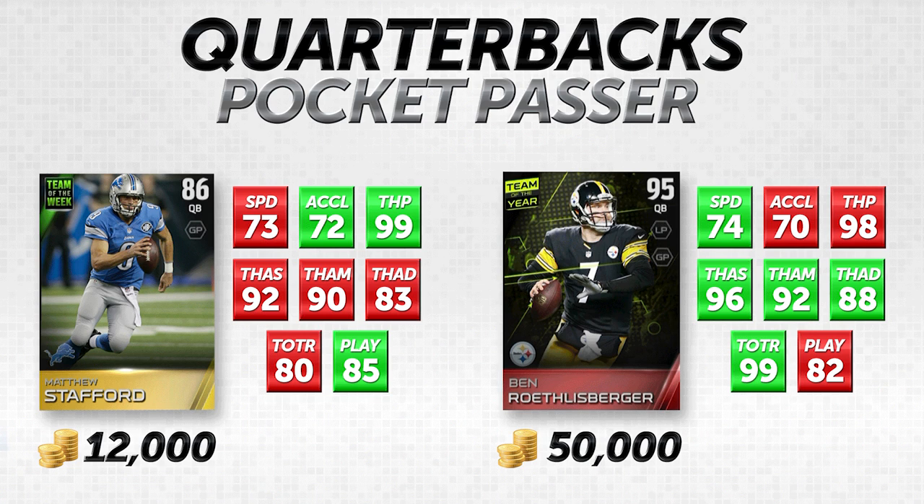For play action, Matt Stafford is actually higher — I was surprised to see Big Ben at only 82 in that attribute. I was expecting him in the mid-90s. Either way, Stafford is a decent card here, and Big Ben is a great card, but I'm not trying to say Stafford is better. For the price — about a quarter of the cost — you could make a case that Matt Stafford is the way to go for a budget squad.